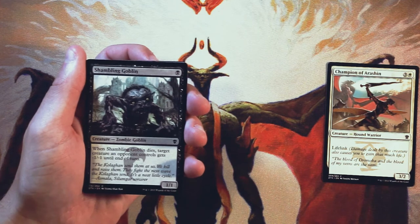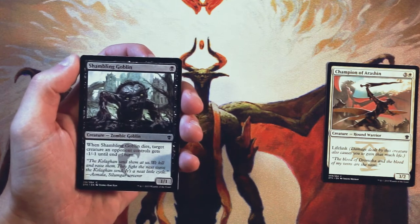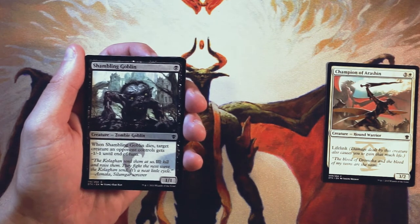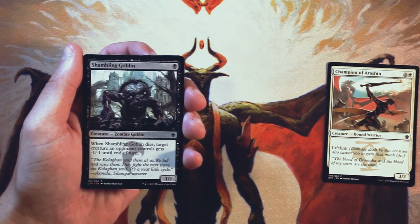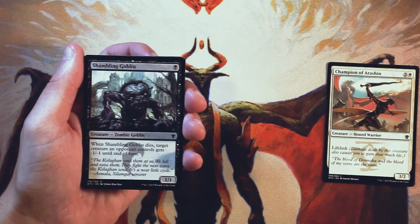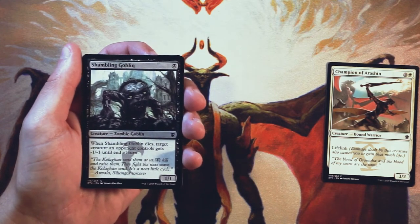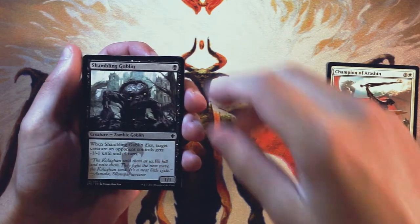Shambling Goblin is a 1/1 for one black. When it dies, target creature an opponent controls gets minus one, minus one until end of turn. I've actually found this to be a slightly above average one drop. It's not amazing, but generally speaking it's going to be able to take something with it — you can trade up by blocking with it, and when it dies, kill the creature it was blocking. It's a bit of an aggressive pseudo kill spell at one. It does give your opponent something to think about. It's better than the Champion in my opinion, but still not a very exciting card.